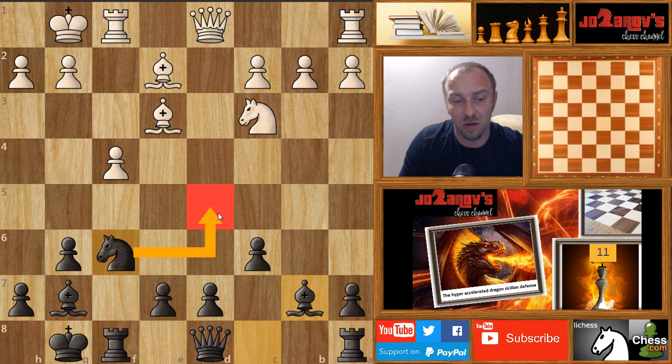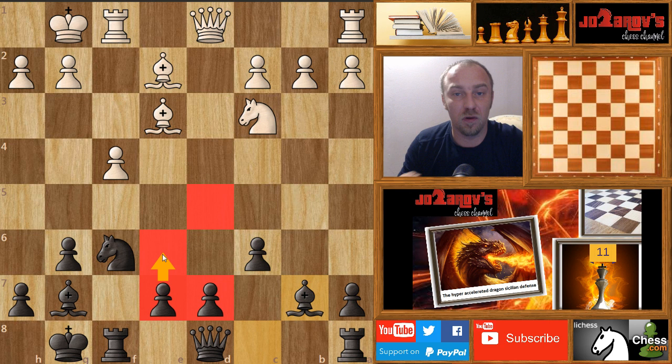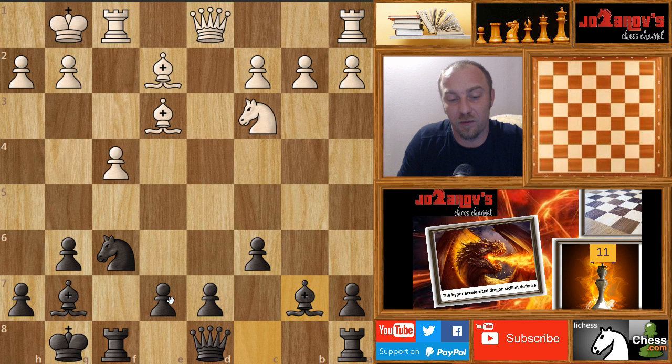Queen to c7 is the preparation for gaining space with the move d5. We could also play knight to d5, then after knight takes d5, c takes d5 — a very good central pawn structure. We would have pawns on d5, d7, and e7, and can fix the position with moves like e6. The position is dynamic with chances for both sides, but I really wanted to show you this important line with f6 because without it you will get crushed very easily.